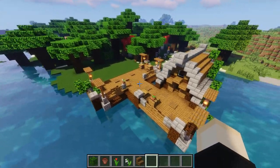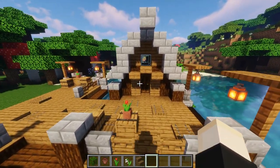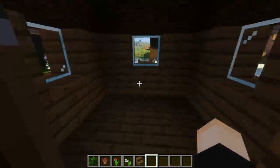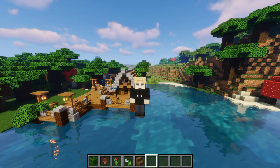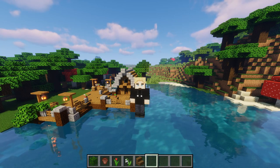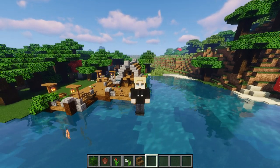I didn't include those in the actual tutorial because they're things you can figure out on your own — little details like plants and greenery. On the inside of the fishing house, there's only a three-by-three area so it's up to you how to furnish it. I hope you guys enjoyed today's tutorial on the fishing dock. If you did, please leave a like and give me suggestions for what tutorial you want to see next. If you built this in your world, send me a picture on Instagram and I'll shout you out. Thanks so much for watching — peace out!